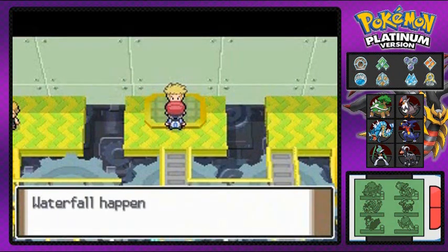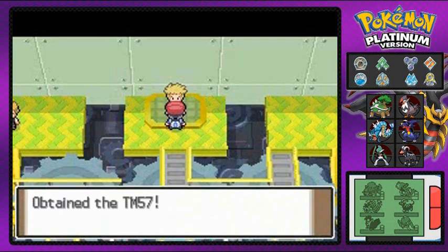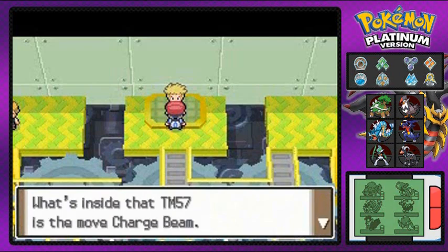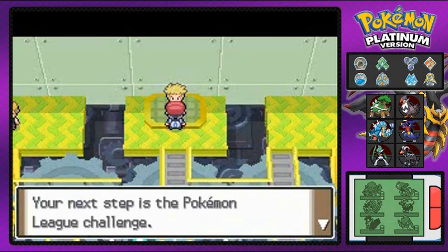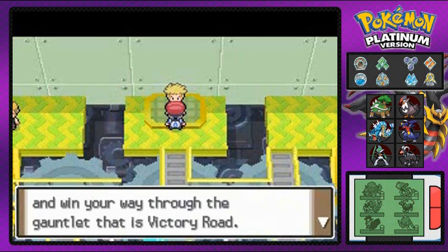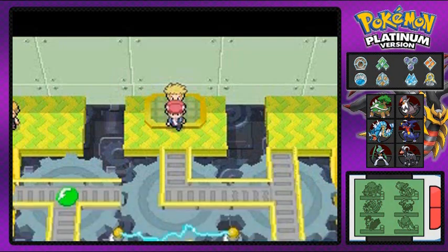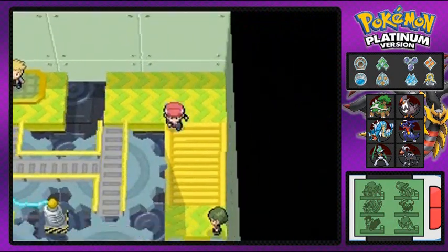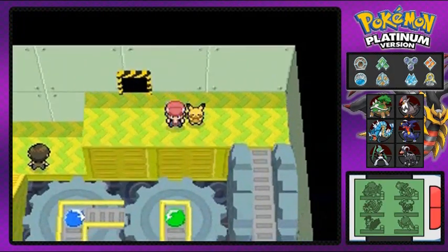We completed everything! It enables us to use the Waterfall technique and all Pokemon will obey without fail. We also get TM57, Charge Beam — an electric type move that keeps on increasing its Special Attack after every use. Next step: go to the Pokemon League, face the Elite Four, then Victory Road. You will be pushed to your limits. Eight badges — I'm happy!